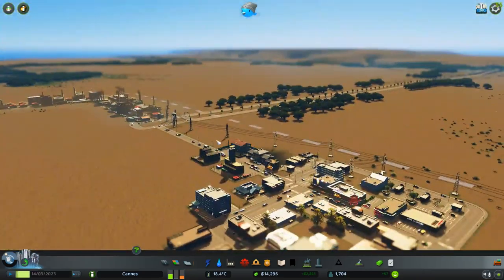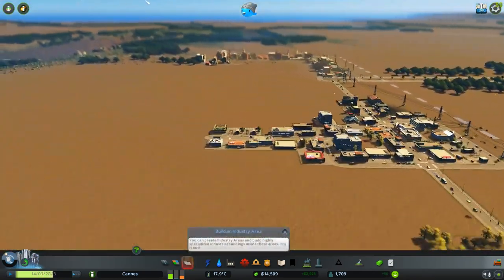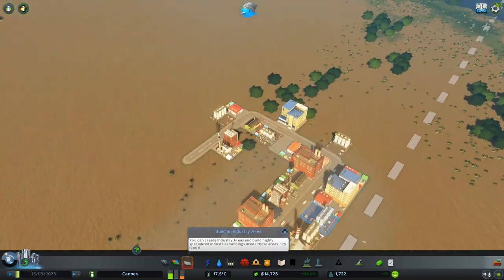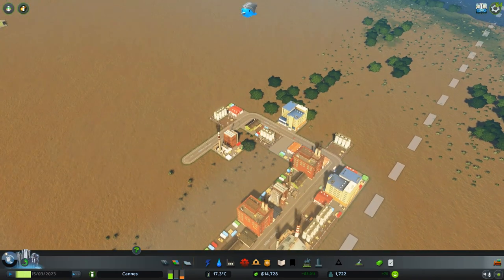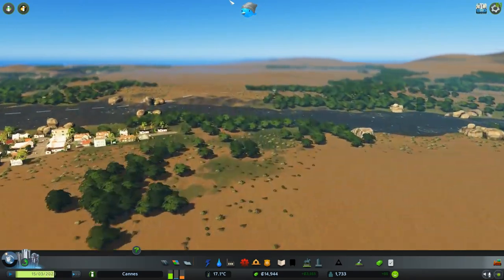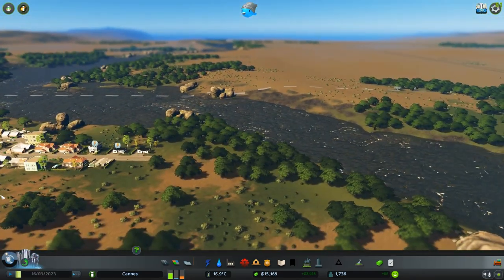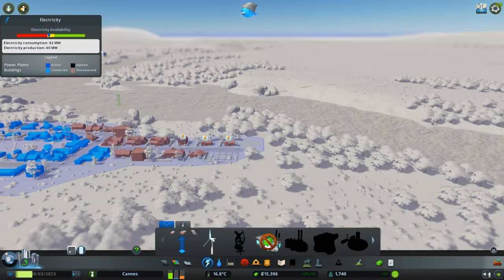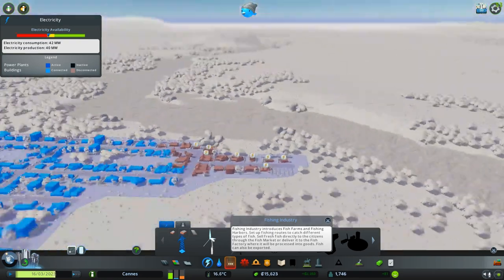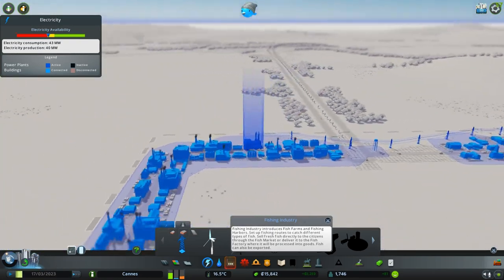Industry is still a little bit up, housing is getting a little bit worse, commercial is going down. Okay, so let's see what we do with the housing over here. They don't have power - that's the problem. We need more power. Okay, we can take care of that right now.